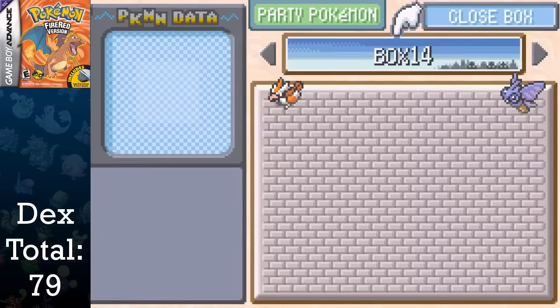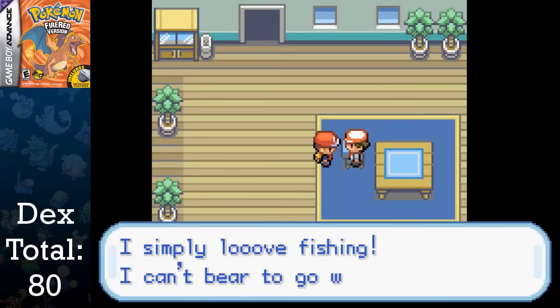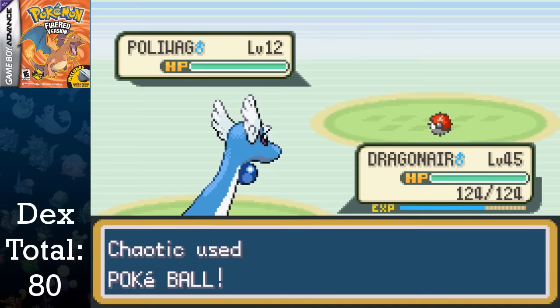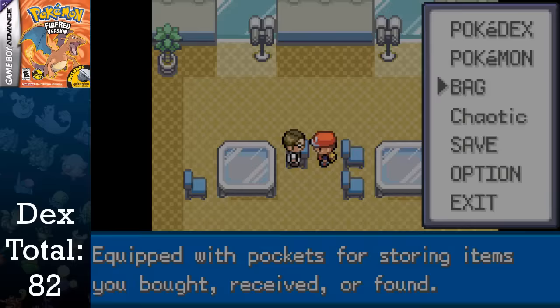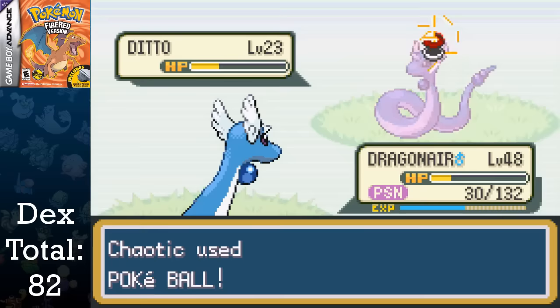I go to organize my boxes, and I evolve Exeggcute into Exeggutor in the meantime. I also pick up the Good Rod, allowing me to pick up Goldeen and two Poliwags. I got two of them so I could evolve the second into a Poliwhirl for a later trade. After finishing the last few trainers on Cycling Road and Route 18, I picked up the Experience Share from the aide in the Eastern Exit of Fuchsia City. While grinding on the trainers in Routes 15 and 14, I pick up another Gloom for evolution in the after-game. I also managed to catch a Ditto during this time as well.